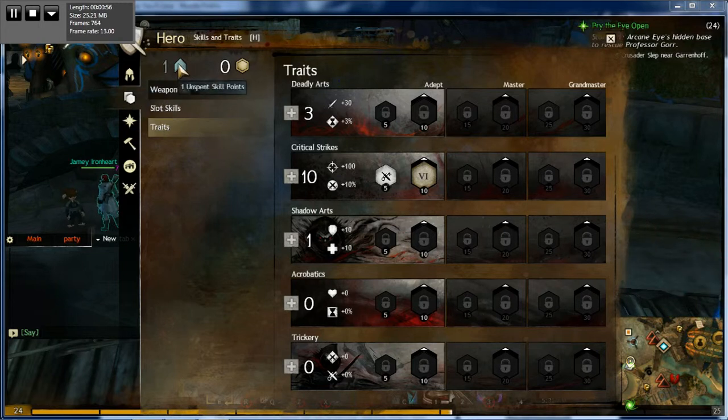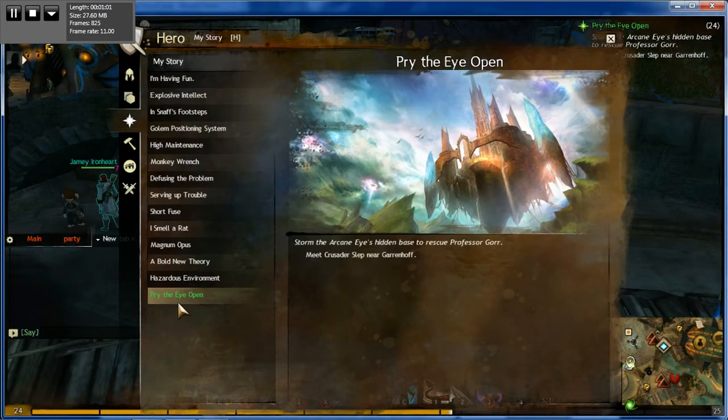These are your skill points right here and then these are your trait points. You have your story here if you want to figure out what quest you're on and where you need to go. You can also look up here as well.